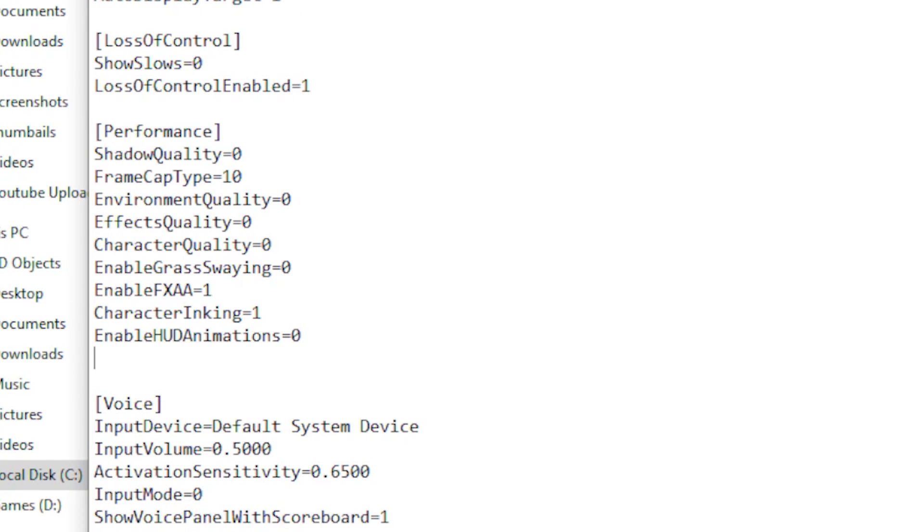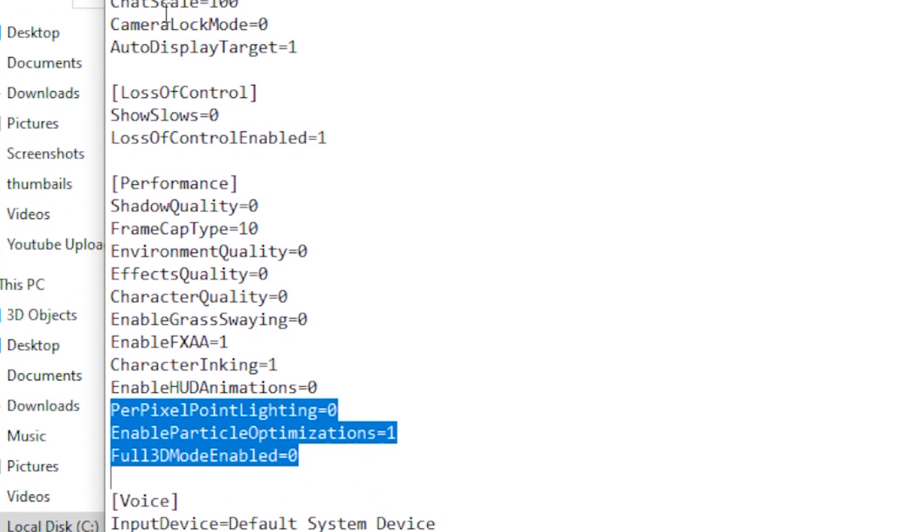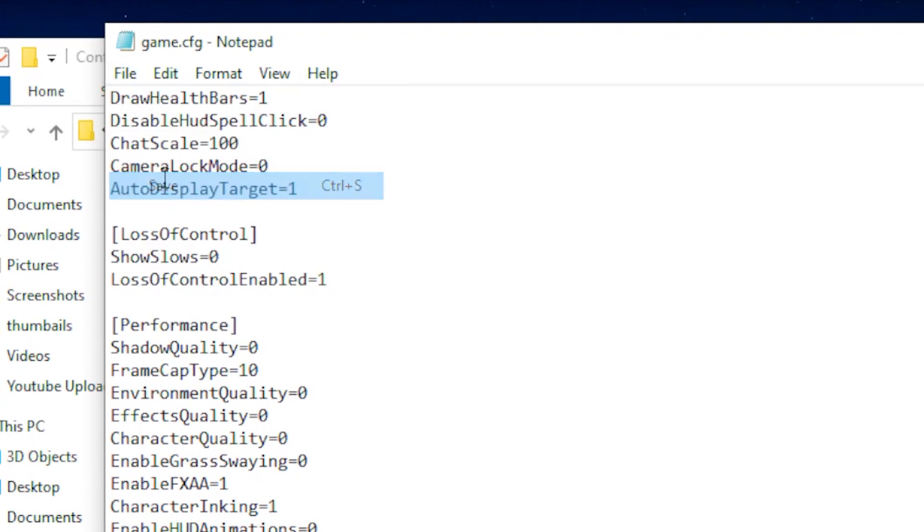Once you're done with those settings, click at the bottom, hit enter, and paste the commands. After you paste these three commands, go to File and click Save.